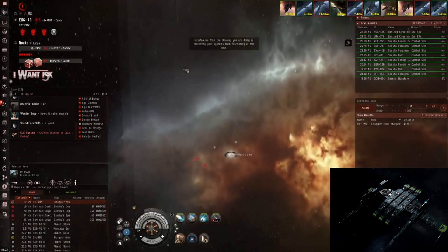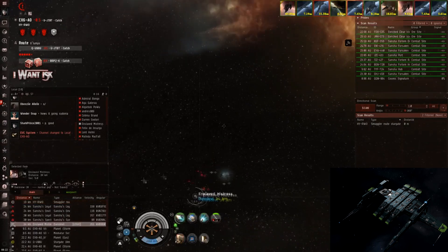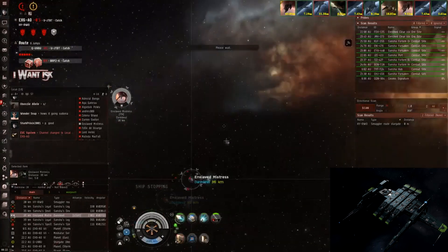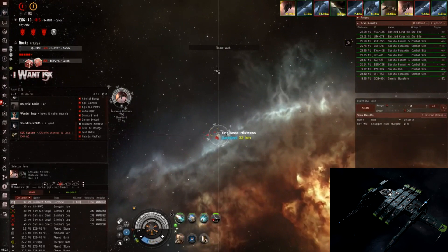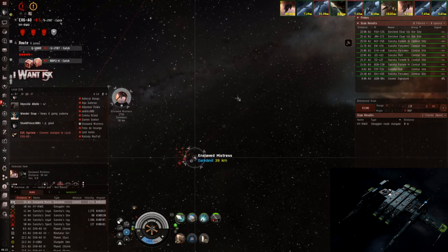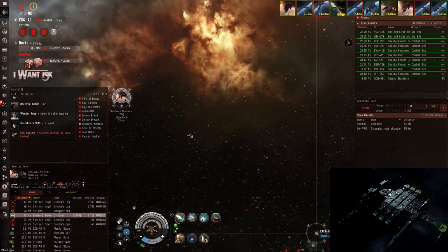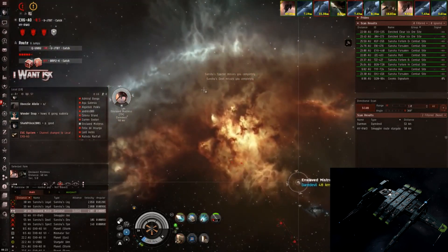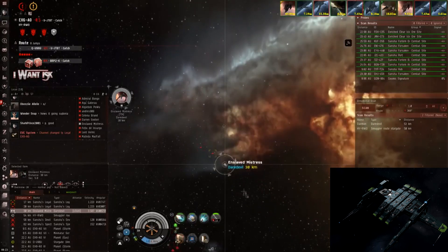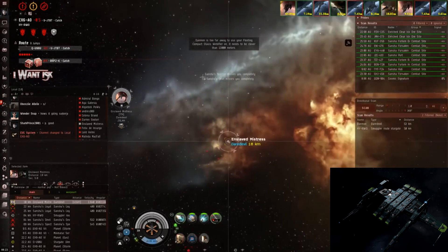As soon as I get to the other side I'm jumping — I want him to fight me, so I double-click in space and MWD away. It might have been better to double-click towards a celestial so I could align out on warp if something changed, but I was mostly just double-clicking away from the rats so they wouldn't interfere with the fight. He seems really hesitant. I need him to burn into me while I'm burning away from him, so that when we both scram and web each other we slow down at similar speeds and the fight starts at the edge of scram and web range — you need to start the fight at 10 kilometers or it's over.